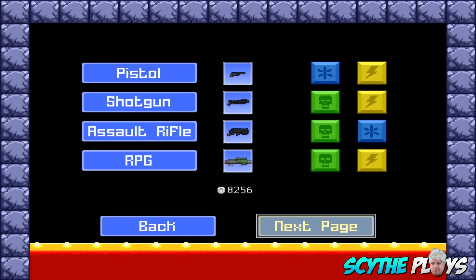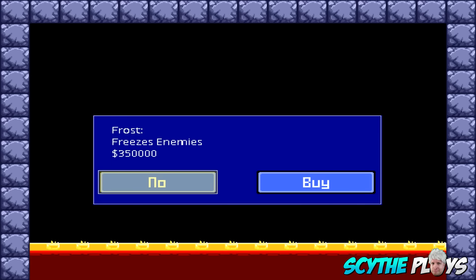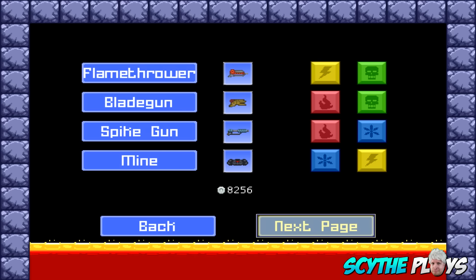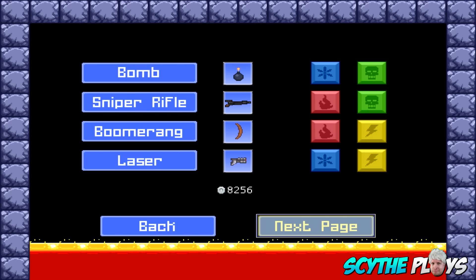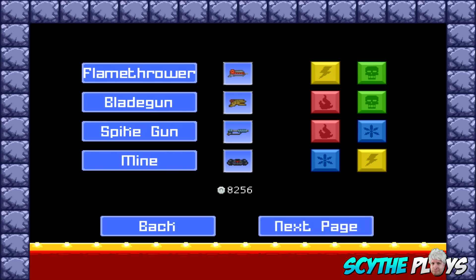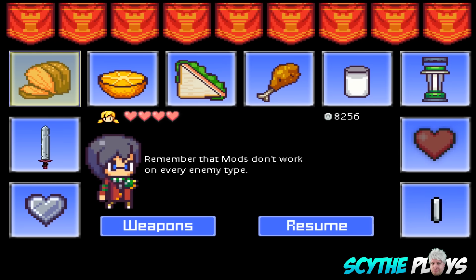If we go into the weapons area, you can see there are a whole lot of different weapons in this game — it's really cool. Even for the pistol, every weapon has two different types of elemental damage. You can get the pistol to freeze enemies for 350,000, or lightning which electrifies enemies, as well as getting poison on your shotgun and so on. There are shotguns, RPGs, flamethrowers, spike mines, even a boomerang later on, and a laser. There are three pages of weapons, which is very neato.